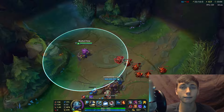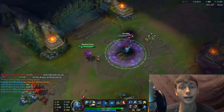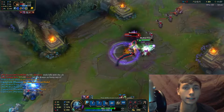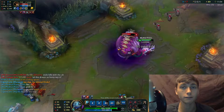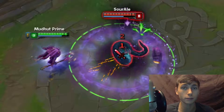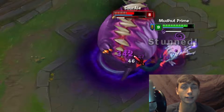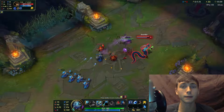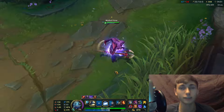Urchin Strike has a very decent range. If he hits a target at max range, he will dash through and hit only that target. Fizz always dashes the entire distance of this move — so if you are at melee range when he uses it, he'll travel right through you to the very edge of the move's radius. This maximizes the effectiveness of the move's mobility, making it a great escape tool.